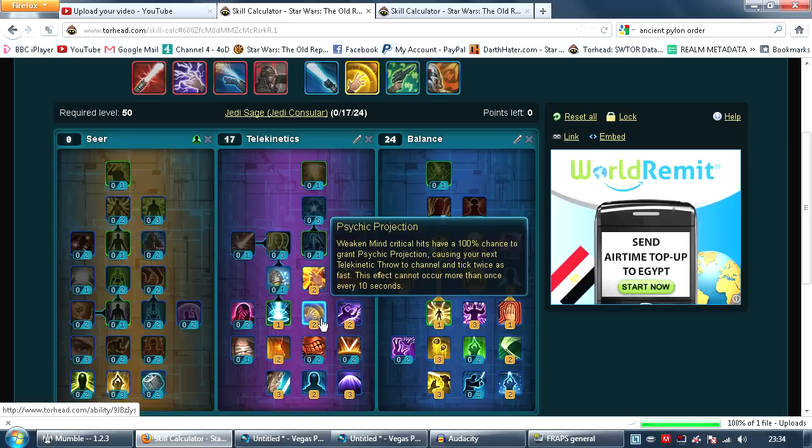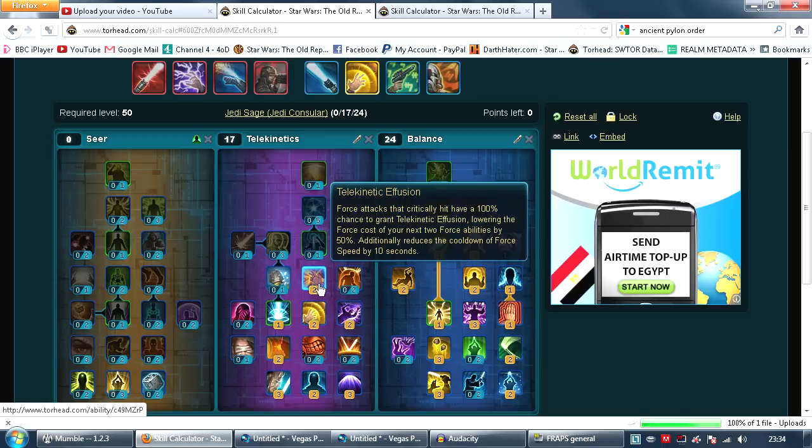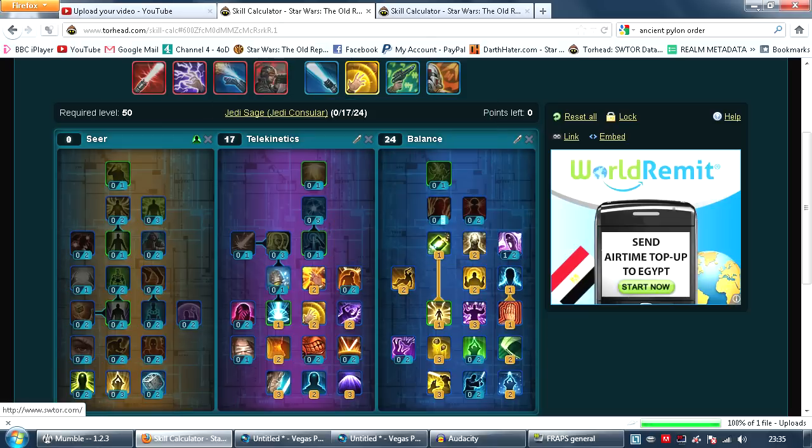You're going to have quite a decent amount of crit, especially with your willpower. This basically means you will never run out of force. I had force problems at the beginning when I didn't have much gear, and neither did my healers. Getting this when you're just starting out in hard modes is especially good, because you're going to run out of force a lot. However, this spec is a lot better in Karagga's Palace rather than Eternity Vault, simply because in Eternity Vault you have three or four bosses where you have stages where you can regen force automatically. So you don't necessarily need total force dominance — you can sacrifice it for the extra damage.